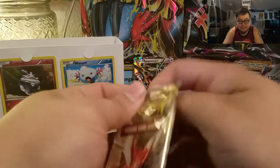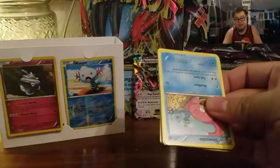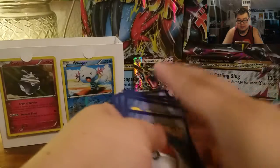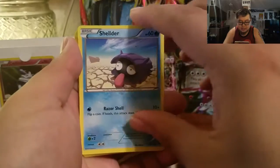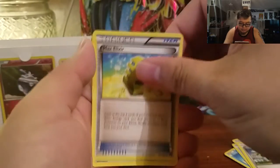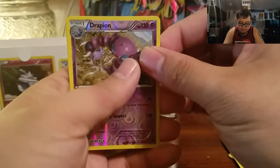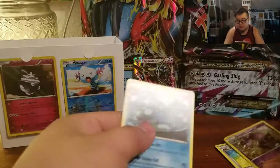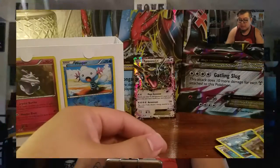Let's go ahead and do the last Breakpoint pack. We start off with a Slowpoke, and we get a Drowzee, a Shellder, a Cricketot, a Rattata, a Trainer Delinquent, a Max Elixir, a Crickettune, and a reverse holo Drapion. This would have been a good Pack Battle pack. And our rare is going to be a Seismitoad Non-Holo. Not bad, not bad if I do say so myself. These are pretty cool — totally keepers in my book.